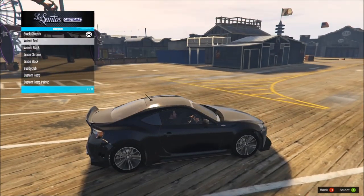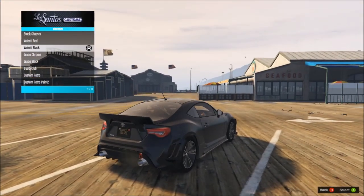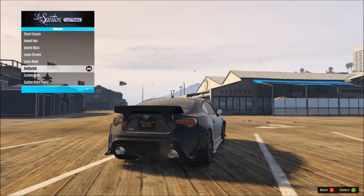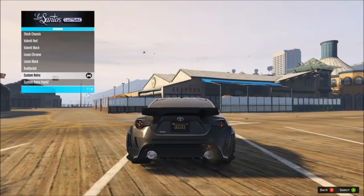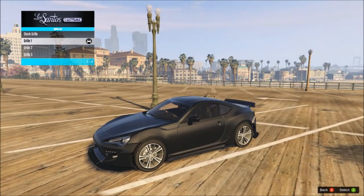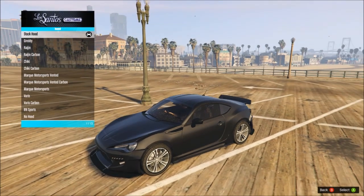Chassis — we have Valentir Red. Oh, this is the lights, the back lights. Black, Chrome, Lexan Black, Buddy Club, Custom Retro, and Retro Paint 2. I'm actually going to go for that, just for how futuristic it looks. Got the grill: Grill 1, which changes all the badges at the side, Grill 2, and Grill 3. I'll go for that one because it's the most different.